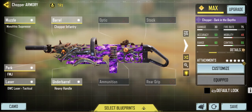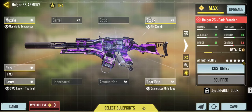Next up in the number 4 slot, we have the Holger. The Holger is still a really good LMG to use. I personally only use it when I'm being outflanked by multiple Holger or Chopper users. With no stock, it acts like an AR — especially with a 40% ADS boost.